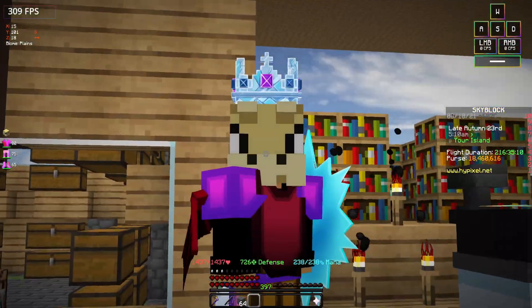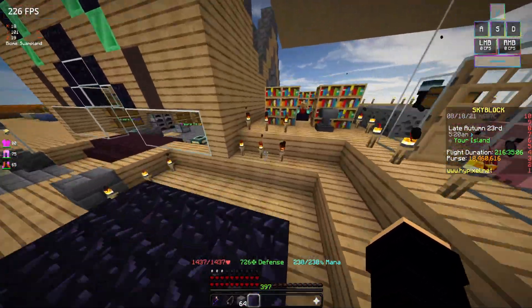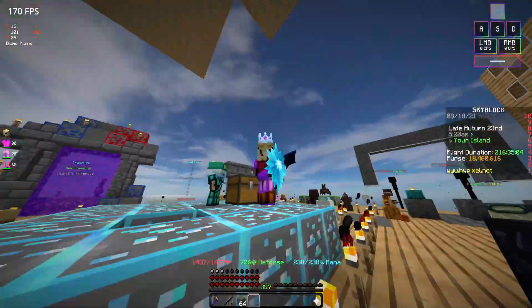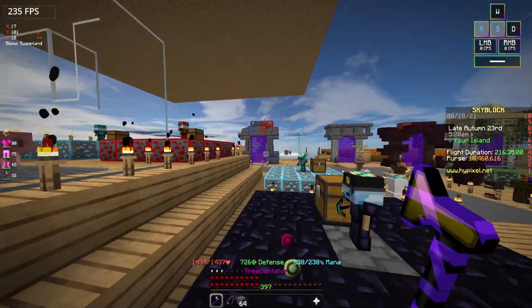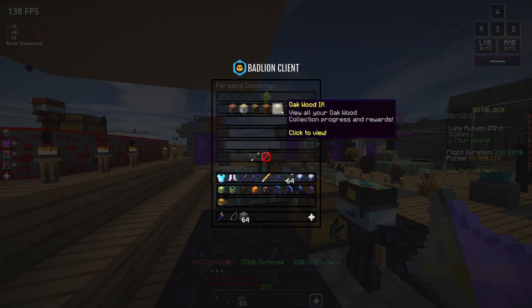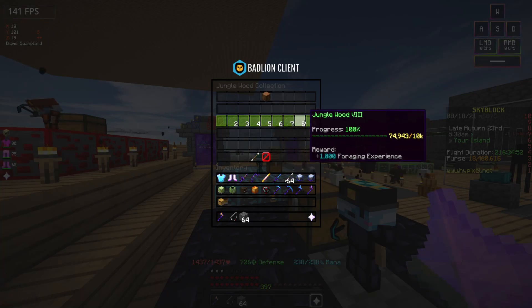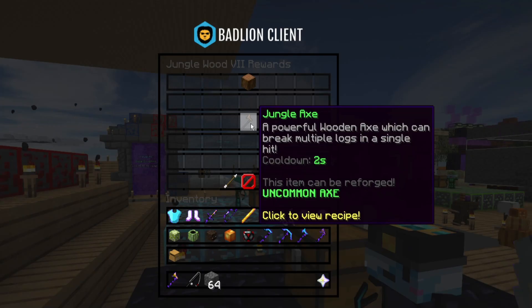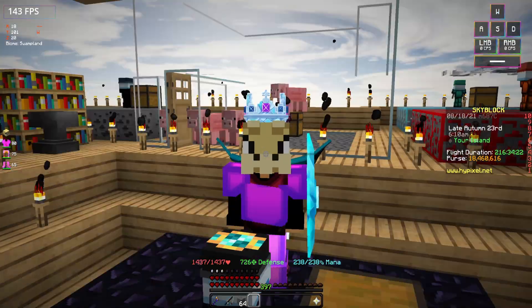I also want to check the jungle axe recipe. For the jungle axe, you have to unlock all the way up to it in the collection. The jungle axe is solid — I'll grab that too. So here we go!